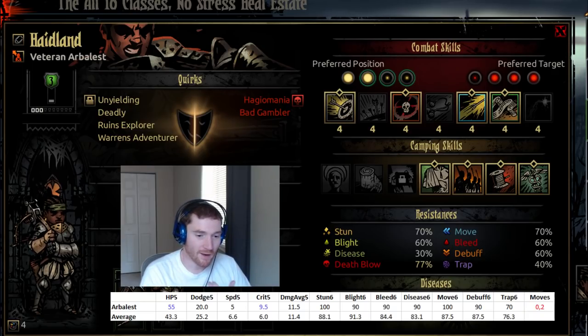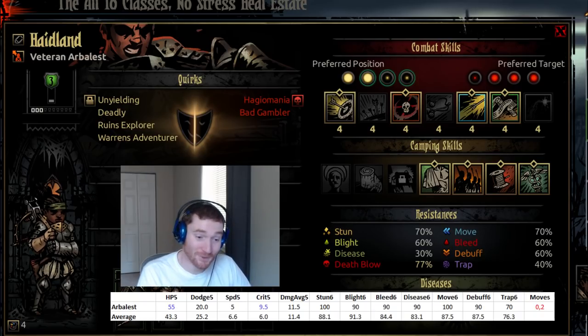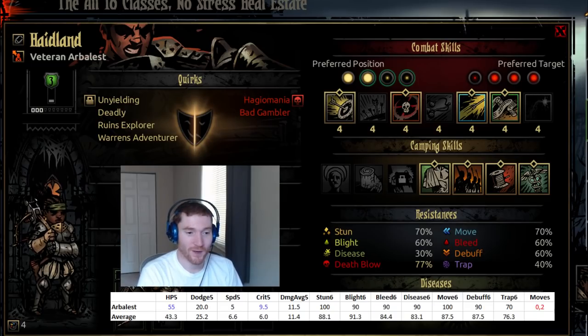On the flip side, crits are always good from the player's perspective because they always provide stress healing. There are times when crits are bad, but for the vast majority, when you crit it's good because of that stress healing component. I can't complain about her 9.5 crit, but I would be happy to give up some of that crit for more raw damage.